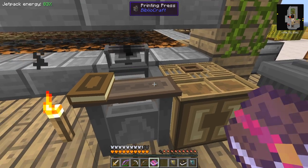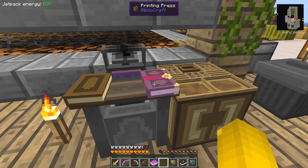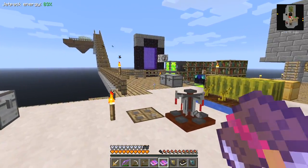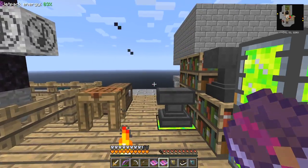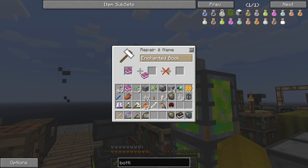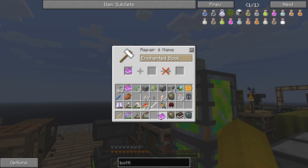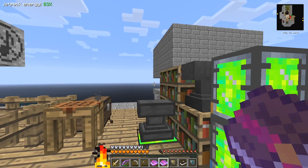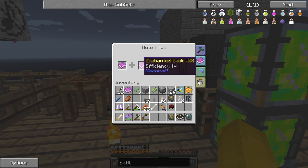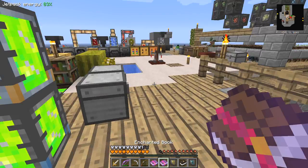Take that book out — and it'll do it again. Another book! With these two books now, what we can do is come along to the anvil. We'll see what it costs — put that one here and this one here. We'll get a new book with enchantment cost, and it gives me efficiency five! If I remember rightly, efficiency five is impossible to actually get normally — you have to do it this way.